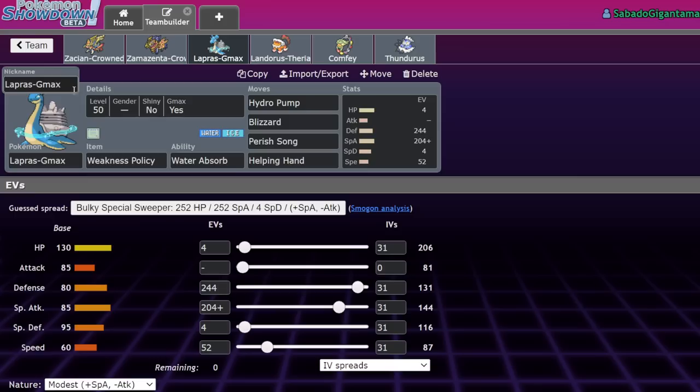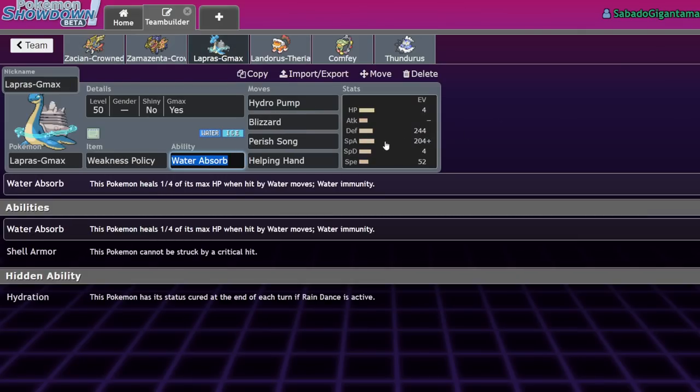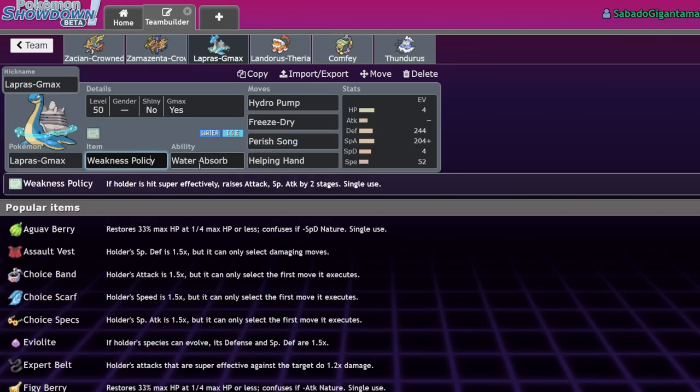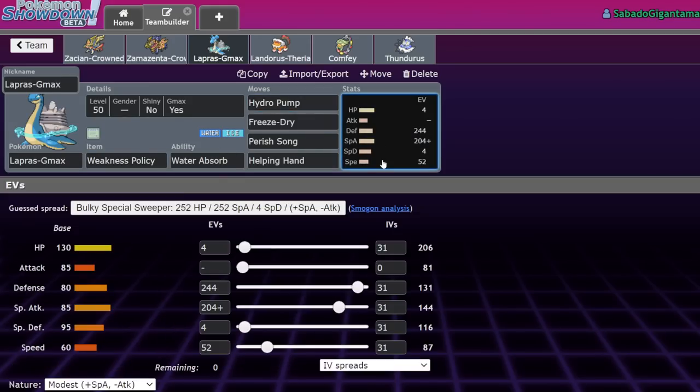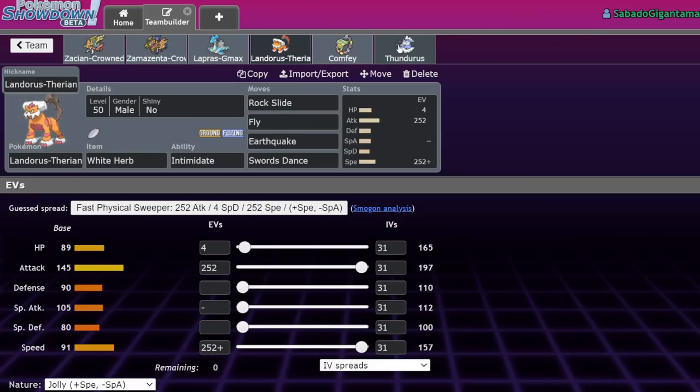Today we're checking one off the list — we're using GMax Lapras. GMax Lapras is pretty interesting; it's a Water-immune Pokemon. I'm going to run Freeze Dry so I don't lose to Kyogre, and it does decently into Kyogre because it's immune to most of its hits. It's usually used for its GMax move which sets up Aurora Veil — basically dual screens immediately. However, rather than Light Clay, I'm going for Weakness Policy because it needs to be offensive in this format. Boosted at plus two, it can one-shot opposing Zacian.